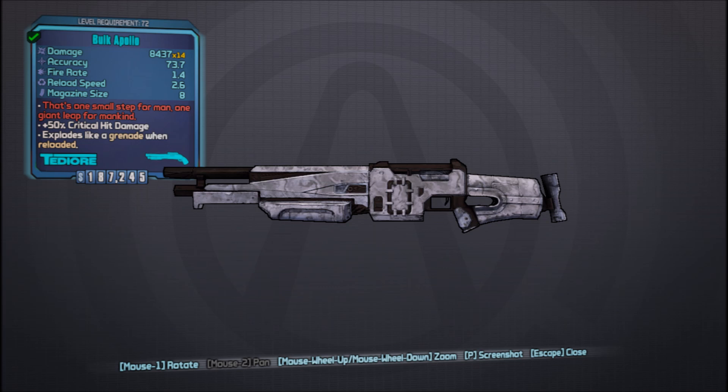How's it going, kiddos? Handsome Jack Boy here, bringing you guys the fifth episode of my Borderlands 2 Dust Waste Pearlescent Weapons Guide. In this episode I'm going to be covering the Apollo. The Apollo is a Tediore shotgun, and the prefix for mine is Bulk Apollo — the prefix for you guys might change.